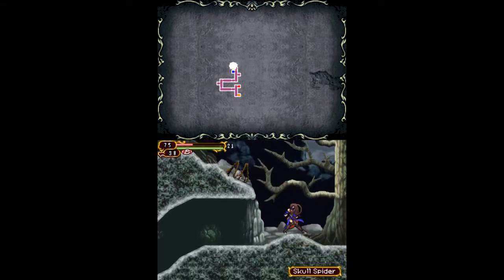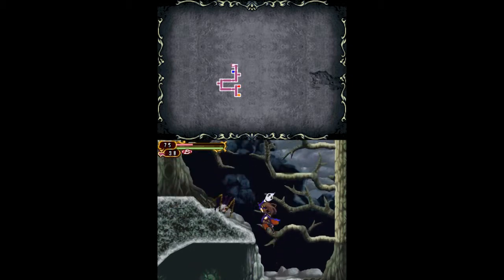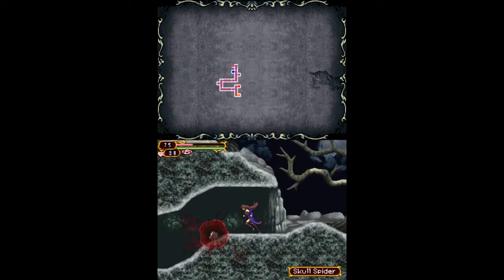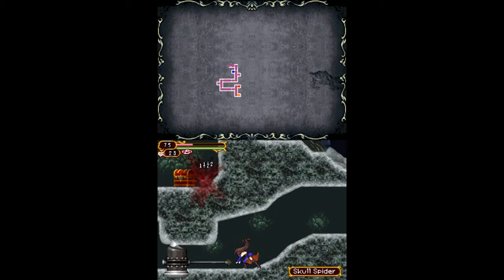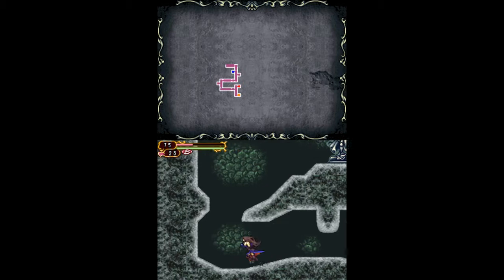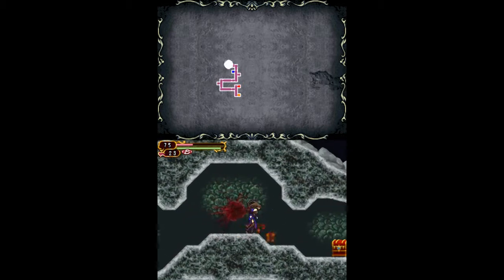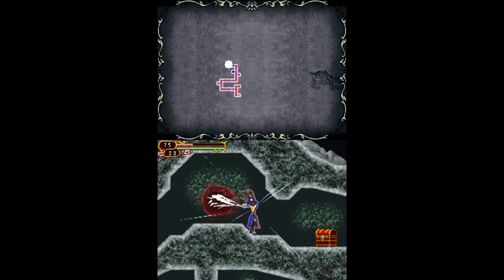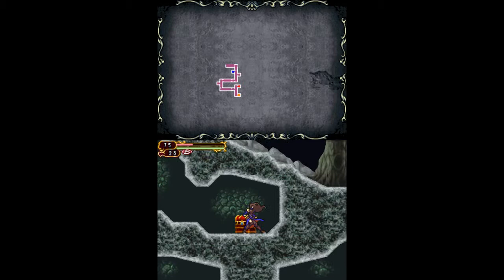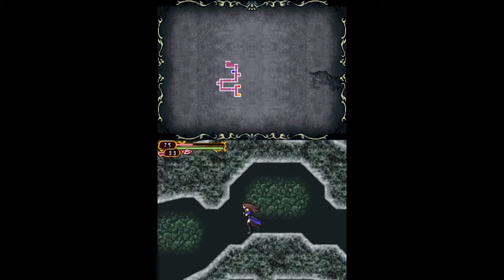In this lizard stream room there are a lot of skull spiders, so this is a good place to try to get the glyph day drop — it's pretty useful. It's the best slash familiar. And that's for Virtus Veo, which increases mind, magical attack, and resistance.